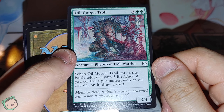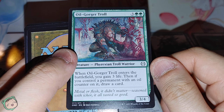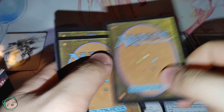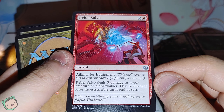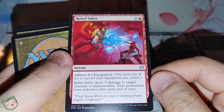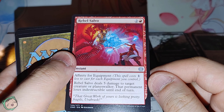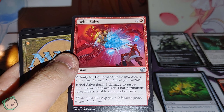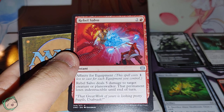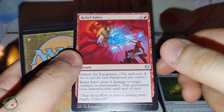Oil Gorger Troll, three green green. When it enters the battlefield, you gain three life. Then, if you control a permanent with an oil counter on it, draw a card. We got Rebel Salvo — two red, affinity for equipment. It deals five damage to target creature or planeswalker. That permanent loses indestructible until end of turn. Whoa — interesting. I don't think I've seen a card that removes indestructible before, at least to my knowledge. That's pretty cool.